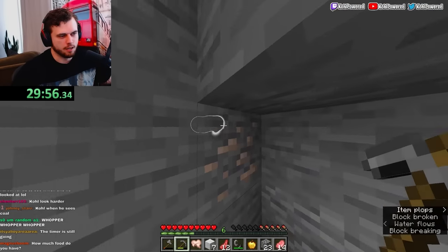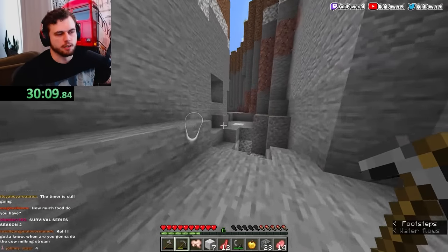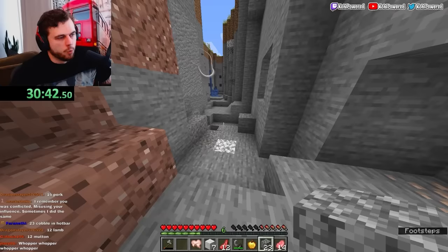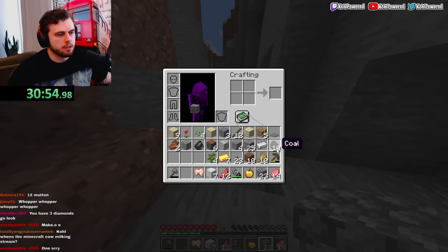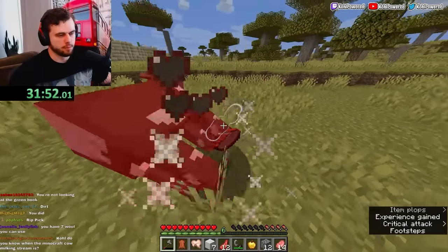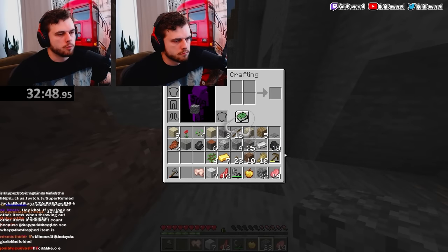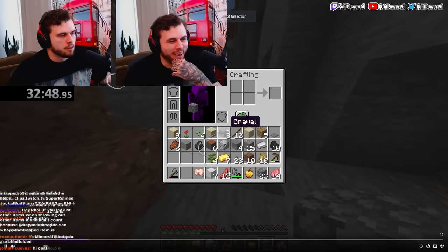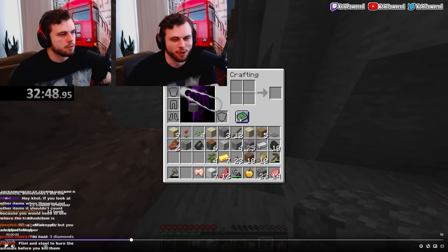How much food do I have? No clue. Yo chat, how much food do I have? We need to craft another pick so we can get more cobblestone — looking at the green book. I think I just looked at the wood. I looked at everything — I looked at the wood, gravel, sticks, and all the iron. Are you kidding me? How did that happen? The green book betrayed me.